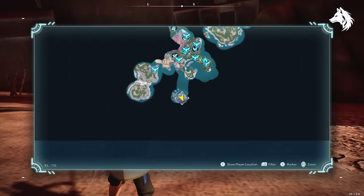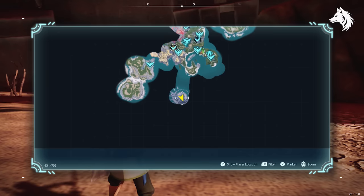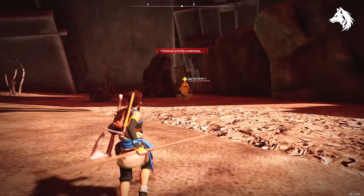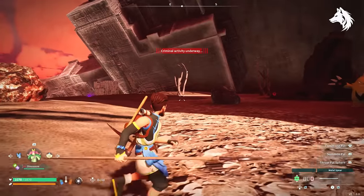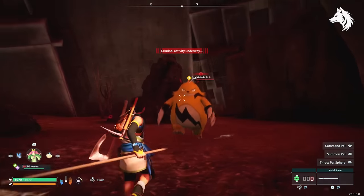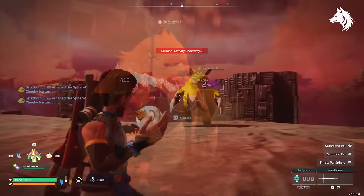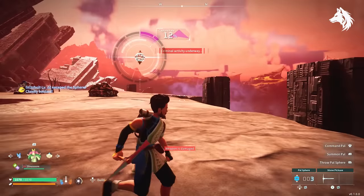If you're struggling to catch Wumpo because he is quite a high level, then you can try catching some Grisbolts instead. Not only for the lumbering and transporting, which is a fairly common job amongst the pals, but he is also the best electricity generator. Grisbolt is located in the same spot as Verdash at the bottom of the map in the Sanctuary and he is also a low level.